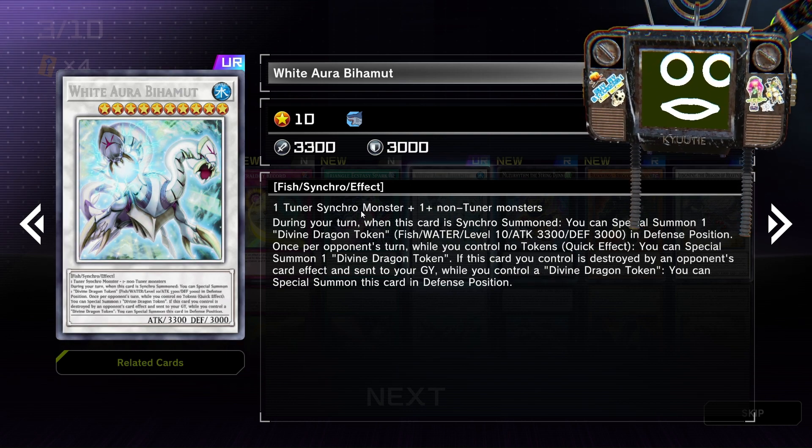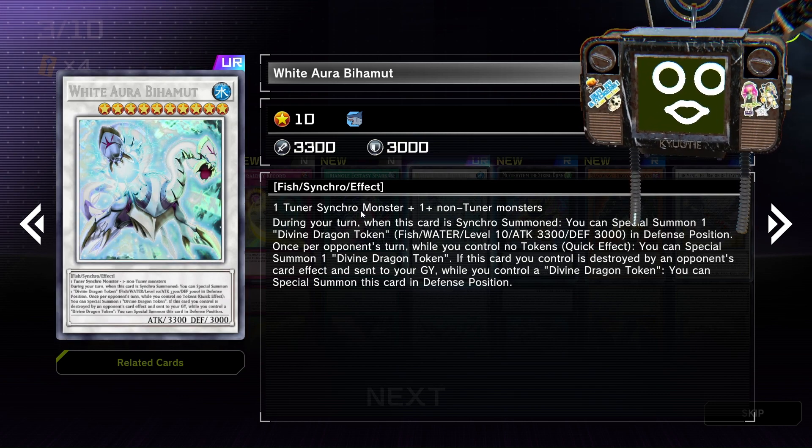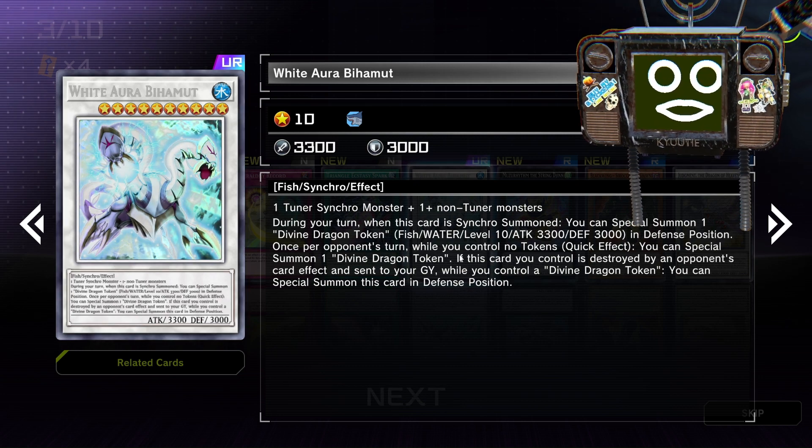So you can synchro climb on your opponent's turn to get to White Aura Behemoth, and then White Aura will activate its effect to spawn a token, because once per your opponent's turn, if you have no token, you can special summon a token.